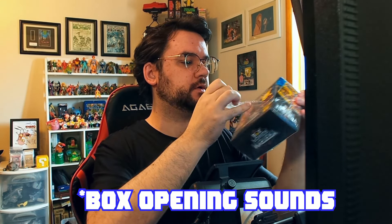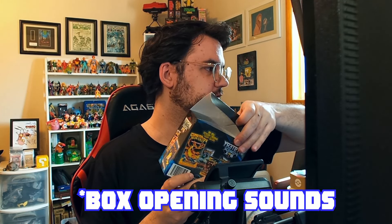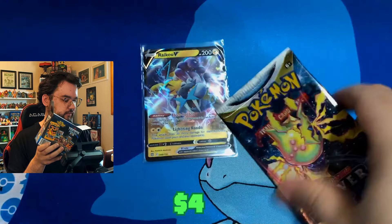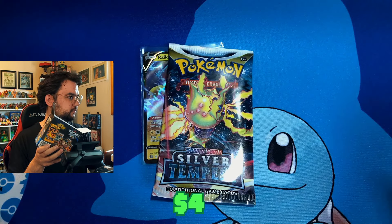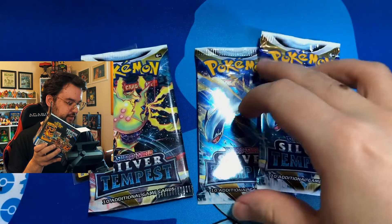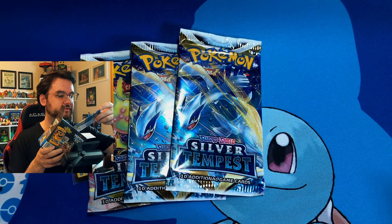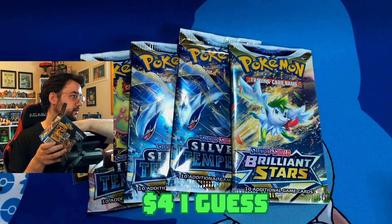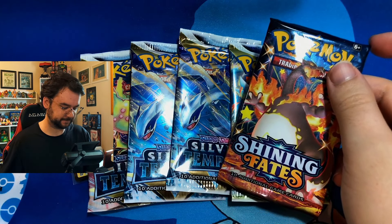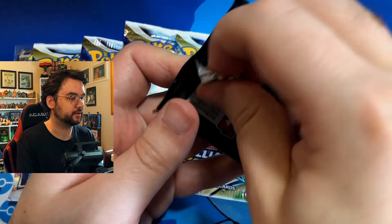Let's get it open. I can't really fit the box on the tripod so we'll just open it on the face cam. We got Silver Tempest, looks like another Silver Tempest — and not too bad — looks like another Silver Tempest. Why three Silver Tempest? Okay, maybe I'll get a Lugia after all after I went hunting for all those so-called god packs. Brilliant Stars — one Evolving Skies, maybe, hopefully, please. Shining Fates. All right, well it's not really what I was expecting, but you know — mystery box.